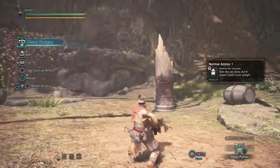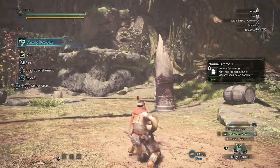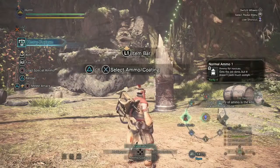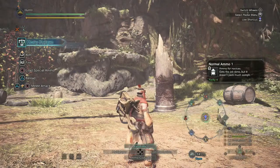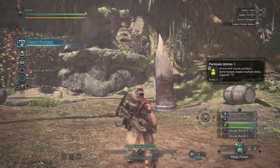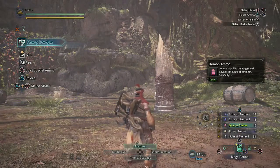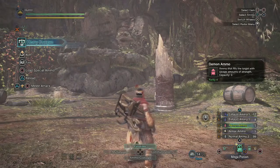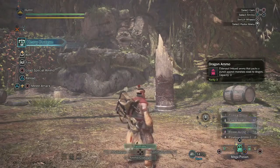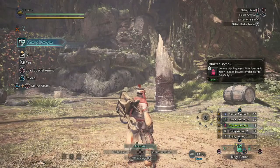You can put the ghillie mantle on and be a sniper! Let's see how I do that. Wait, do I have to put my gun away? Maybe just not have it in your hands. Cluster shot, demon ammo — ammo that fills a target with savage amounts of strength. This is for shooting your pals — that's an artificer role. Bow gun users are 100% artificers.